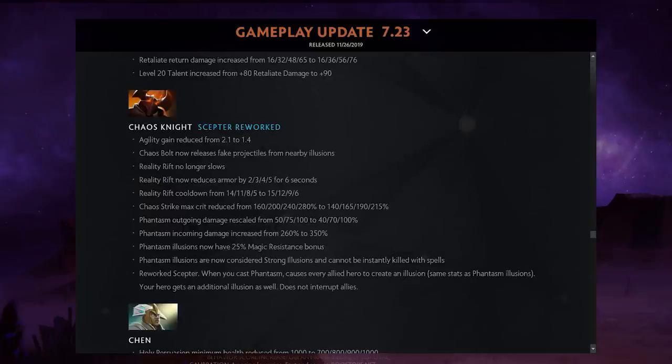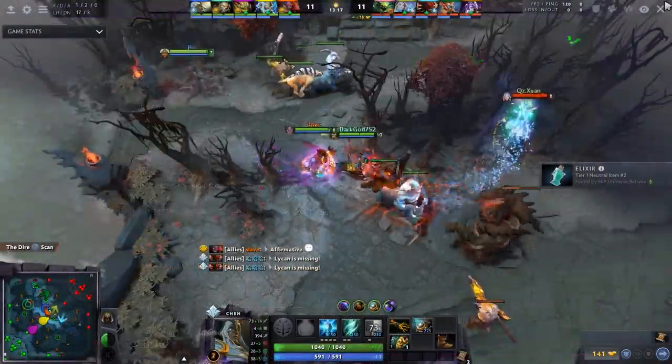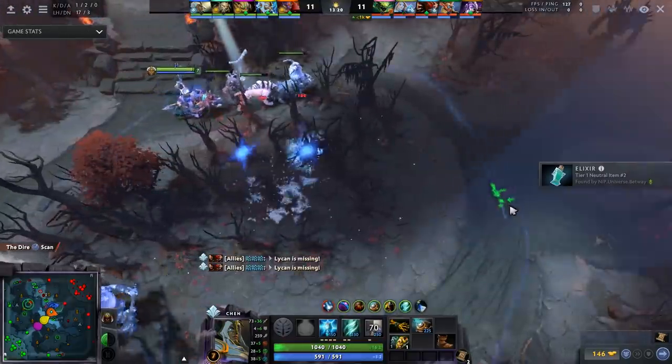Chaos Knight got massively nerfed as a core. He has a new scepter where when you cast Phantasm, all allies around you each get one illusion. But overall this hero got destroyed — I wouldn't play him as a core. He's a decent support still, but that's about it.